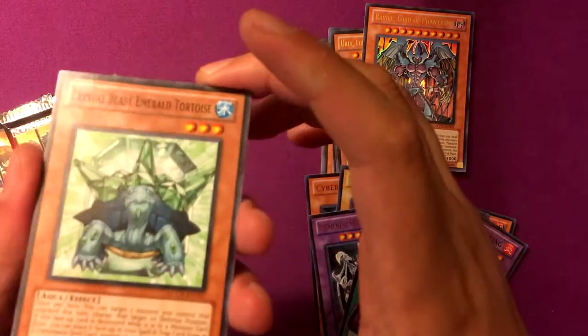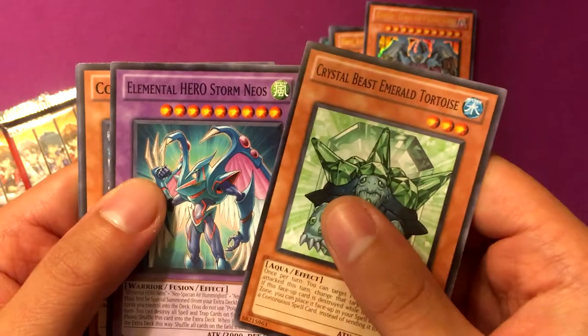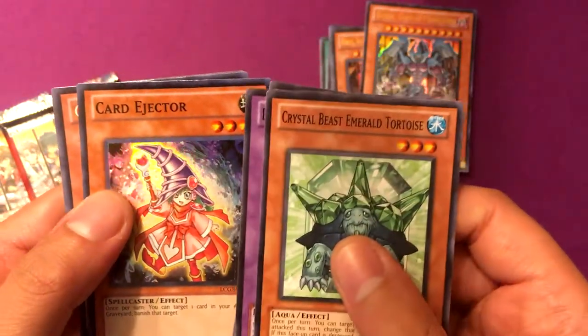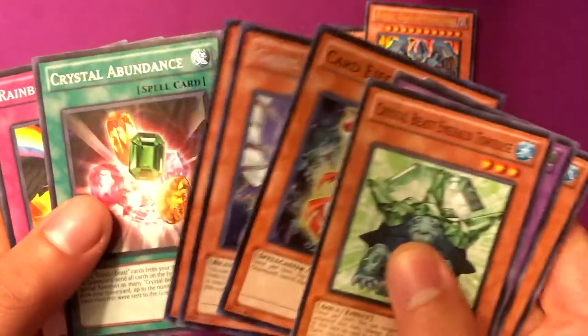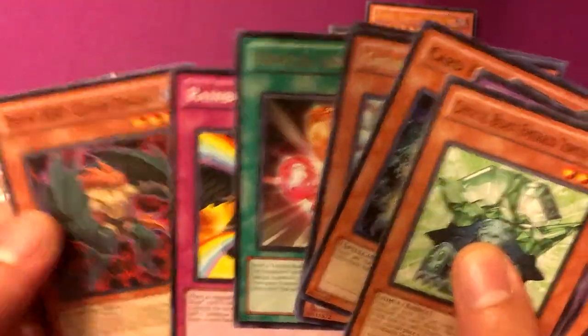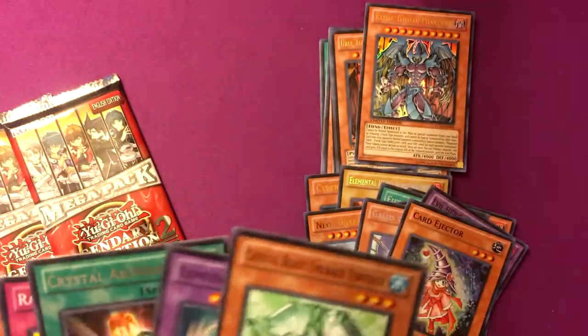Crystal Beast Emerald Turtle. Elemental Hero Storm Neos. Cold Enchanter. Card Ejector. Gallus the Star Beast. And Neos Wiseman for the holos. Crystal Abundance for the Rare. Rainbow Path. And Captain Tenacious. Rough start to this opening.